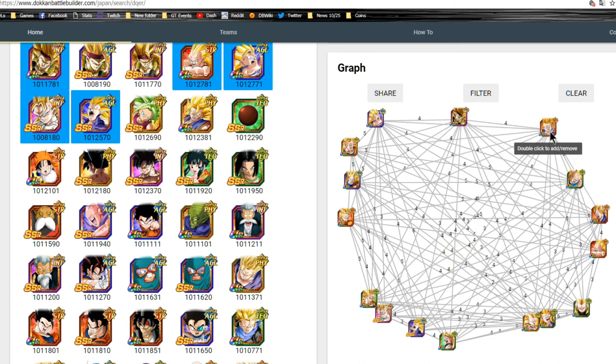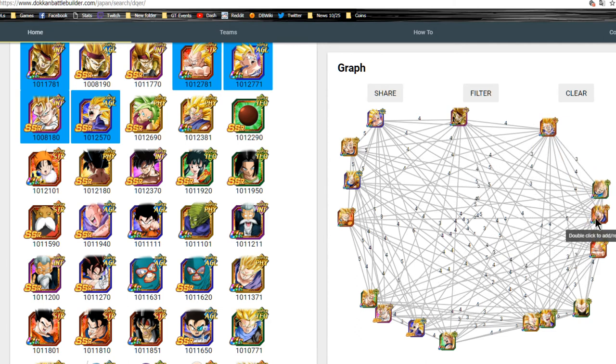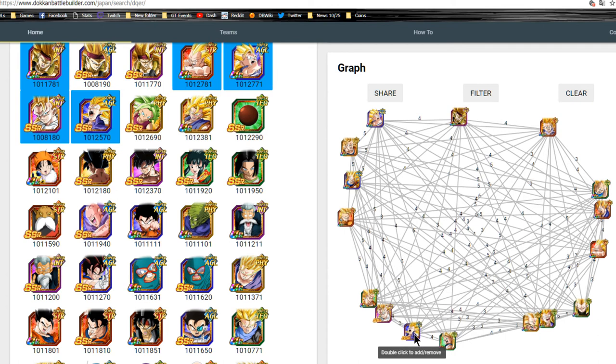The Super Saiyan 3 Great Ape Goku is going to be a staple unit on this team in my opinion, just because of the attack buff he gives to everyone. You also have the Vegetas — these two can't be run on the same team. I think this Vegeta over here, even though he doesn't attack very well, is going to come into play because of his passive that reduces damage, helping the team tank.